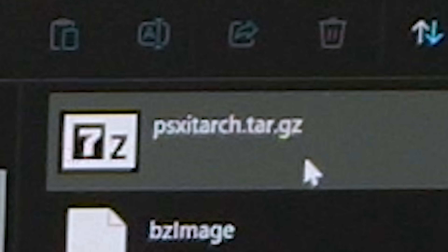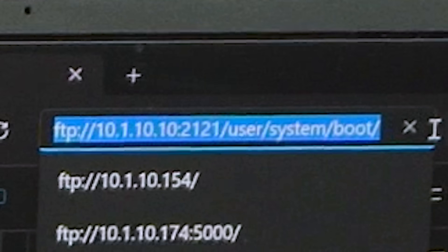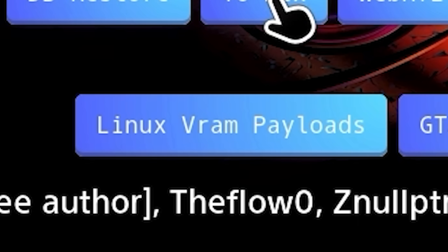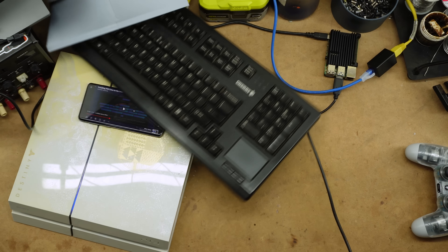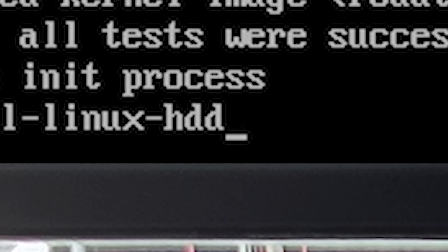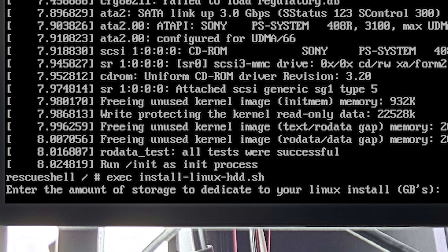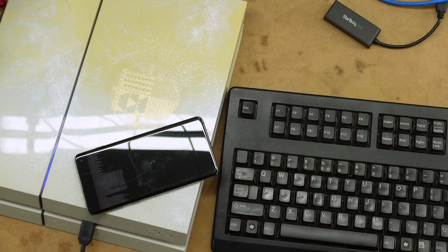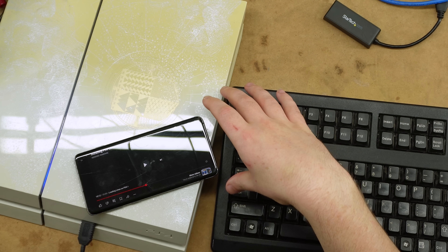Our distro, our kernel, and our RAM disk are all copied to the internal SSD of the PS4. Linux VRAM payloads, please. Looks like it's keyboard time. 'Exec install Linux HDD.sh.' Enter the amount of storage to dedicate to your Linux install — 300. And now all you have to do is wait for this to install. It can take about 10 minutes, maybe a bit longer.